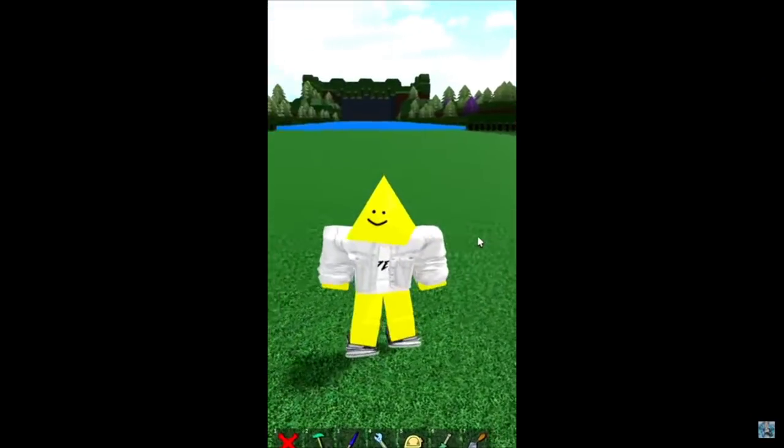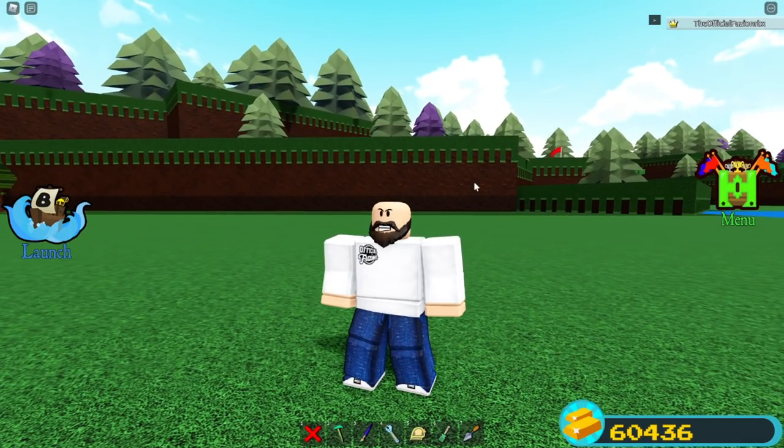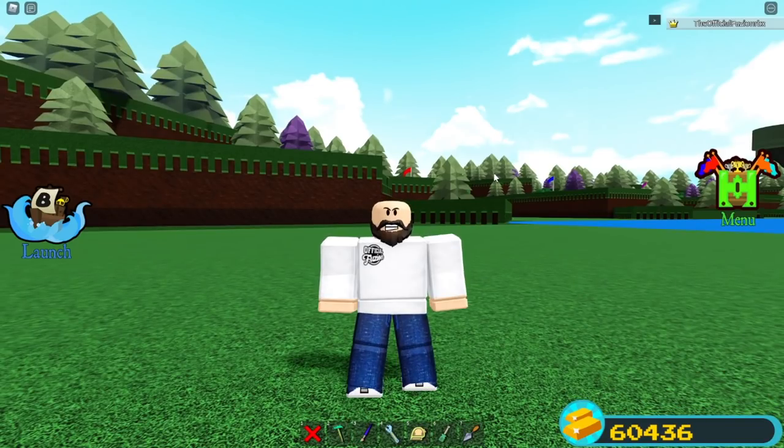What you're seeing on screen is a real leaked video of the next Build a Boat update. The person who sent LiegeNorth this video shows three important things: green fire, purple fire, and a sparkles effect. As we know, there's no possible way to make green or purple fire or any cloud fire in Build a Boat right now. The middle of the video is blacked out because what the tester is doing is very confidential.